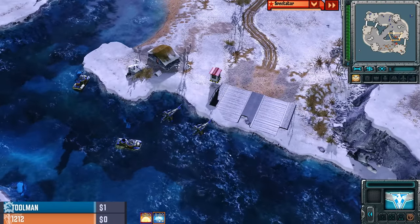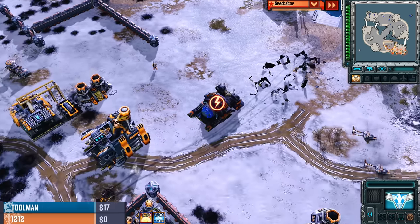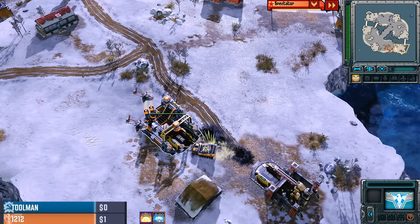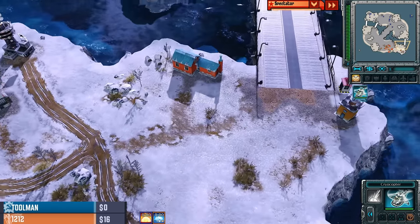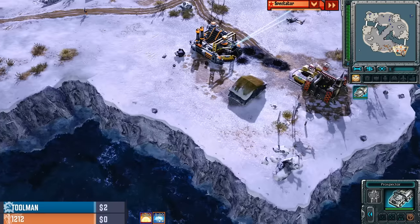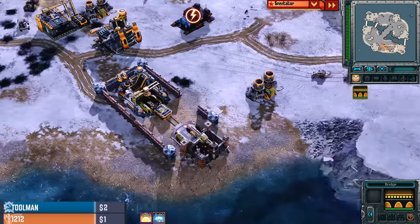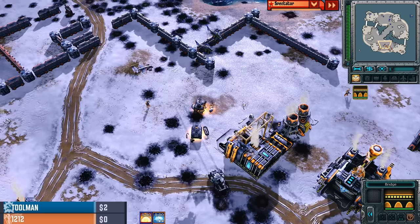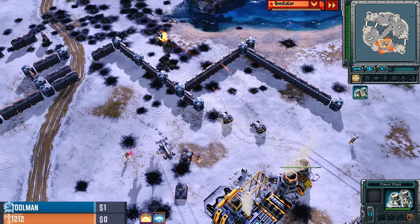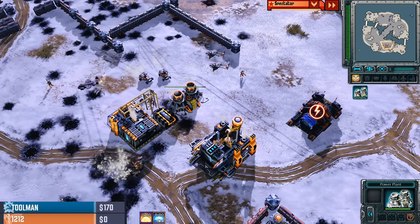We've seen Toolman do this time and time again on this map — bringing down those Power Plants, dodging and weaving with his Twinblades, always coming in and out at the worst times for 12-12. And now the Terror Drone gets the impact on the Harvester on the right side. The bridge got rebuilt and that Terror Drone gets the kill. The Twinblades dodge in — as soon as the units get pulled over to the right side of the map, the Twinblades come in and kill an Athena Cannon. But a Twinblade pays the price.